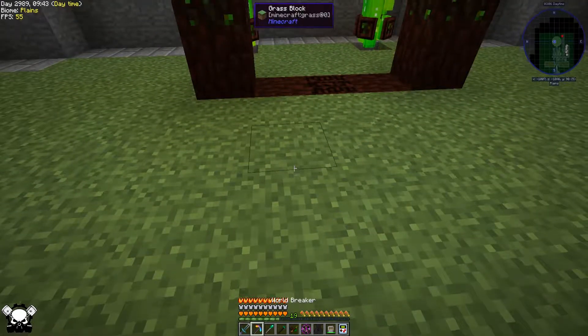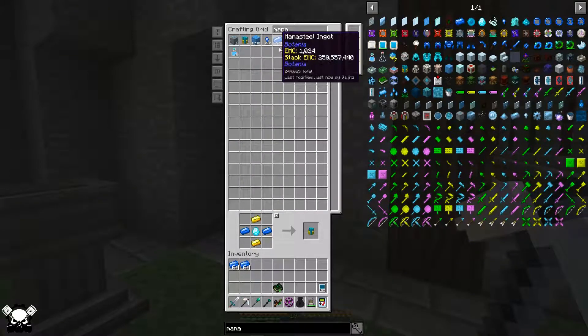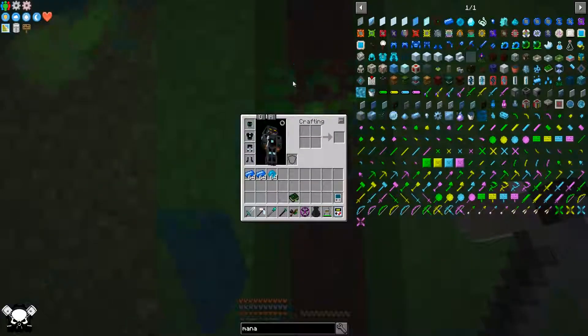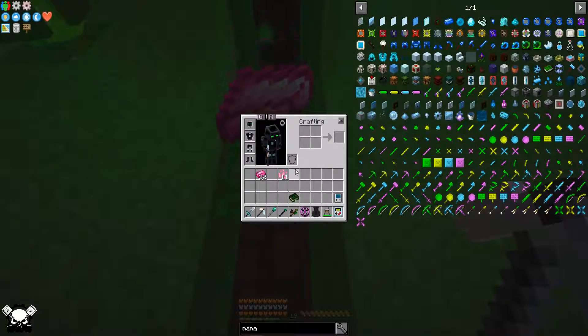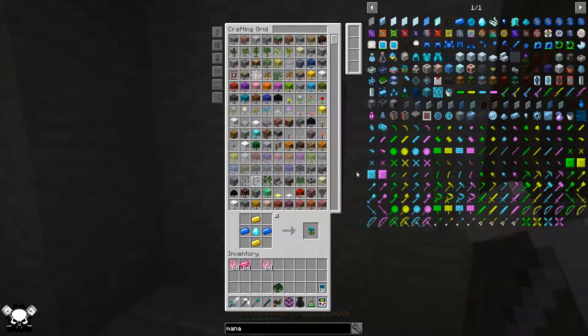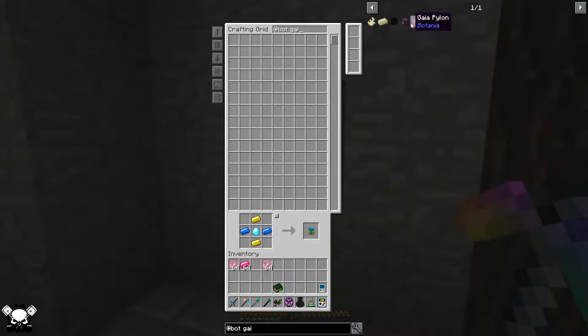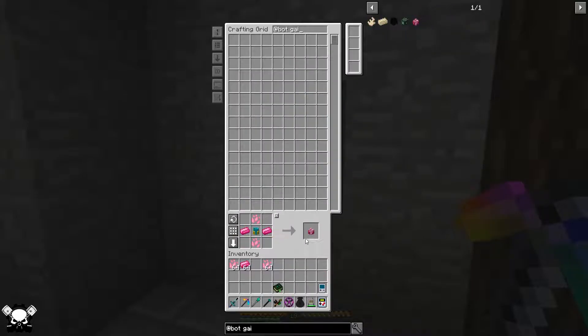Let's grab our wand and turn it on. Let's grab our ingots — mana steel — and Pixie Dust, which will require this. Let's stand here and drop all of this in. We'll pick up once we have all of it. Okay, we have all of that now. Let's make our Gaia pylons. Gaia mana spreader needs a Gaia spirit for that — four of them.